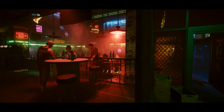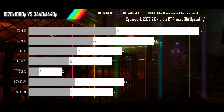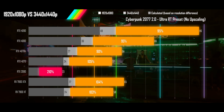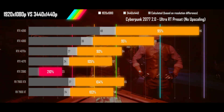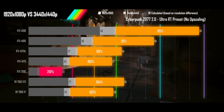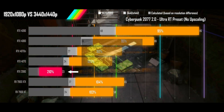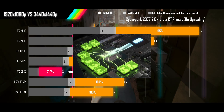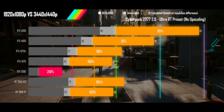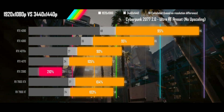Next is Cyberpunk using its ultra RT preset with upscaling turned off. This is the game that comes closest to 1-to-1 scaling with resolution — the high levels of ray tracing mean that in all cases except one, the GPU's RT cores are the limiting factor, and they are heavily influenced by resolution. All GPUs but the 2080 are near but not quite at the calculated result. The 2080 sees its VRAM become the limiting factor at 3440x1440p ultrawide, so a 12GB card becomes the minimum for ray tracing on ultra settings at ultrawide.